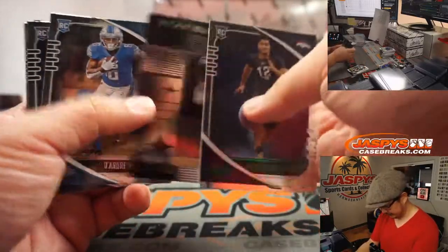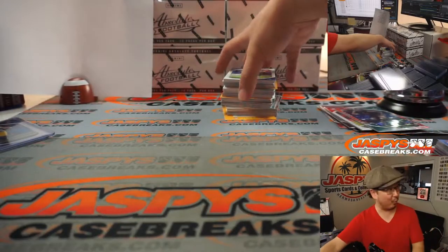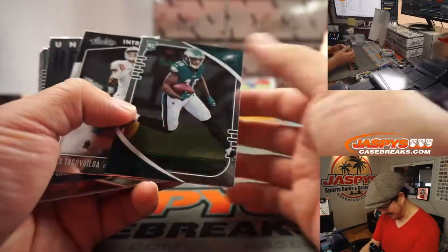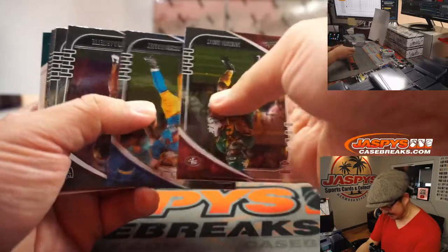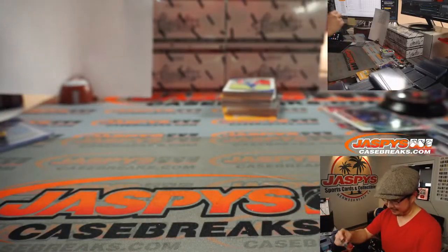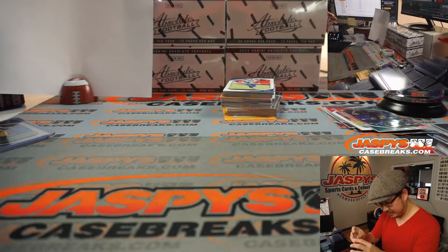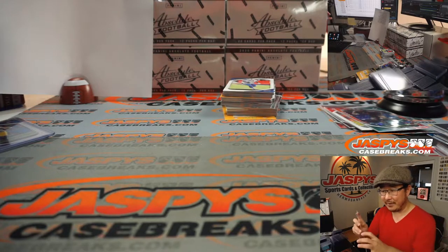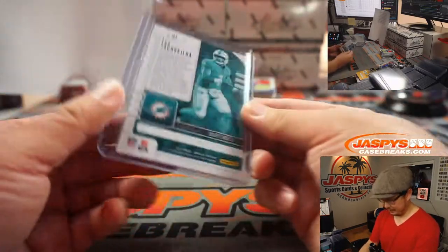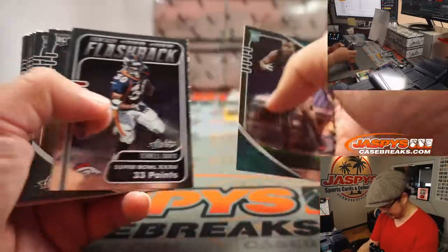Adam Gase was done — pretty much just moments after the season was completed, they were like yeah he's done, he's out. Doug Peterson gets fired too. How do you feel about them putting in Nate Sudfeld at the end of a winnable game? It's the NFC East down year. As long as Dallas is out, that's all that matters. Patricia was out a while ago, Gase is out, Anthony Lynn is out, and Jacksonville released their coach too.